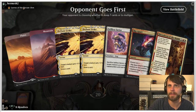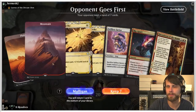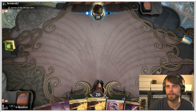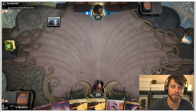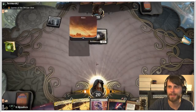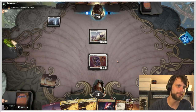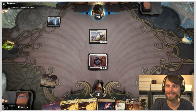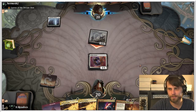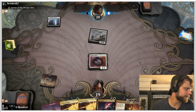Looking at our opening hand — they're on an Alchemy deck, so chances are they'll have a lot of cheap stuff. I'm going to keep. What's great about these creature matchups is Defiant Strike can do a decent bit — you can throw it on the Selfless Savior, trade off, and it replaces itself. Crucially, Rip Apart is going to be great to deal with the Flourishing Fox.